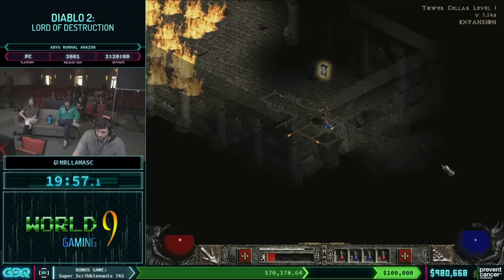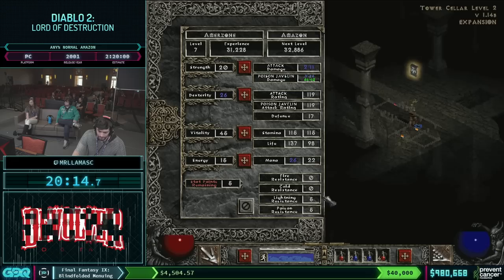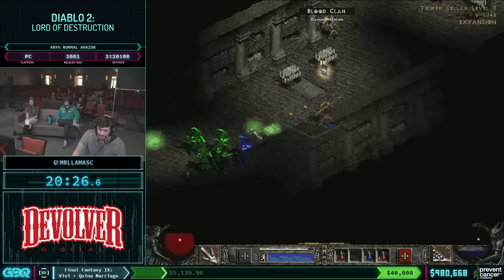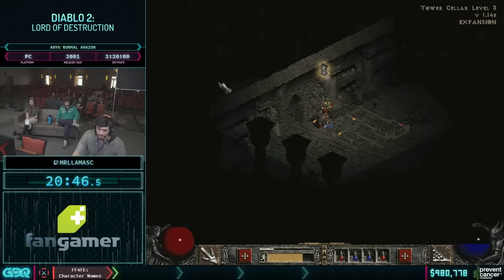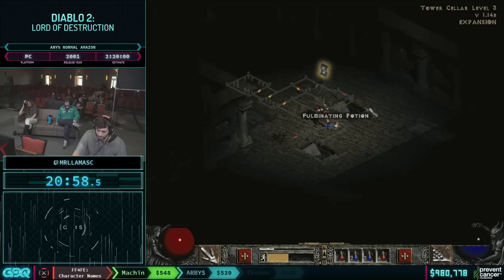We have a really nice map right here. On level 2, this boss will always be here — or 99% of the time. And it's a really good boss being those goat men. I'm aiming for Tal and Eth rune. Tal has about a 50% drop rate, Eth has about a 30% drop rate, so in total it's about an 80% chance for both to drop at the same time. We'll just have to see how lucky we get. If you want to read a couple more donations, you can, as this part can get a little monotonous.